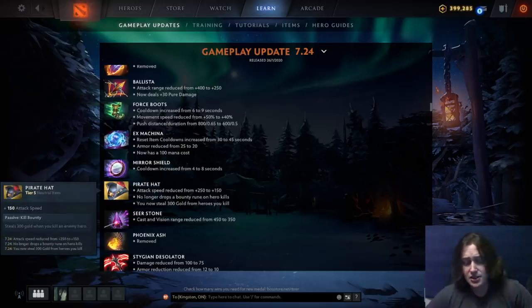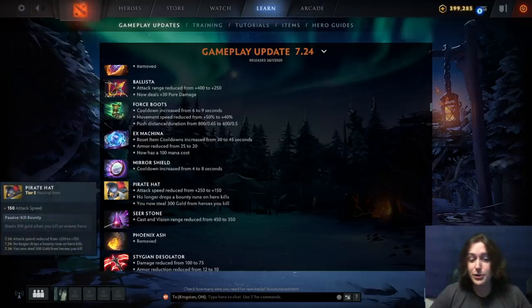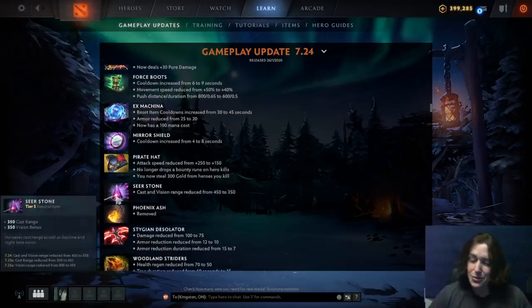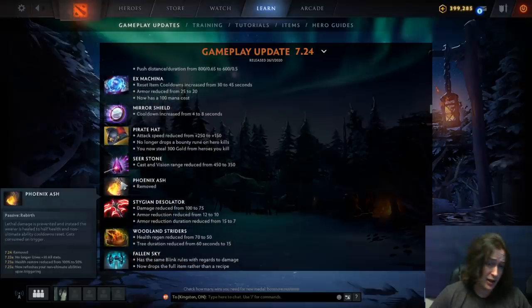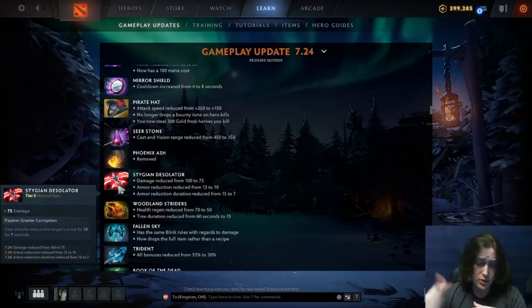Pirate Hat attack speed reduced from 250 to 150 — that scales somewhat logarithmically so it's not a huge nerf — and no longer drops a bounty rune, but you steal 300 gold from kills. At 60 minutes though, everyone's going to be six-slotted. Sierra Stone cast range and vision reduced from 450 to 350. Phoenix Ash straight up removed. Desolator nerfed: 100 damage to 75, armor reduction reduced from 12 to 10, and duration reduced from 15 to 7 seconds — same as what they did with the regular desolator.